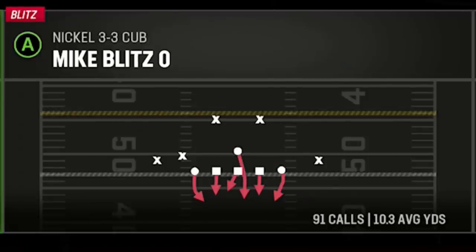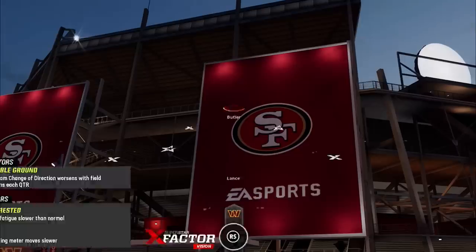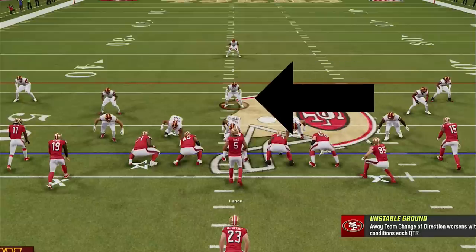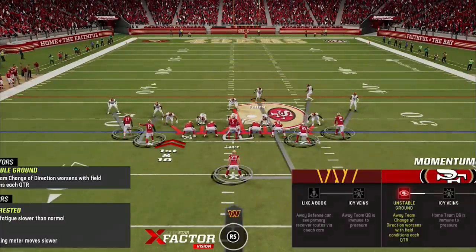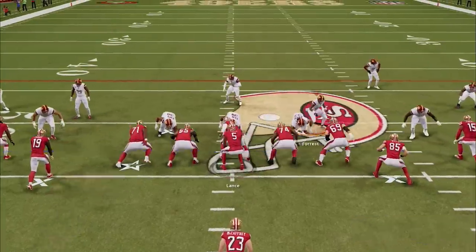I never come out in the man zero blitz directly as it's too easy to read, so a trick I found to hide this blitz is by coming out first in the blitz linebacker lurk 1. This makes the defense look like a cover 1 shell or maybe a cover 3 with a single high safety. The key is that the middle linebacker starts in the middle of the defense just like the Mike blitz 0, rather than out wide in man coverage which would give away the shift. I then walk the safety down and audible to the Mike blitz 0, and since the middle linebacker doesn't move, my opponent shouldn't suspect anything.